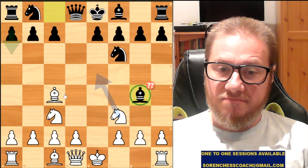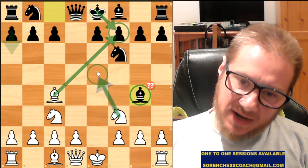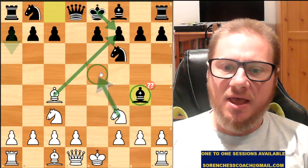White could have played Bishop takes on F7, which checks the King. As soon as the King takes the Bishop, you play Knight to E5, checking the King and attacking the Bishop twice — with the Queen and with the Knight implicitly. Then the King must go back to G8, and you take the Bishop. Knight takes, Queen takes. Looks very good.